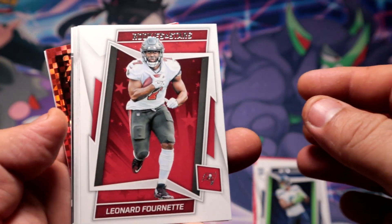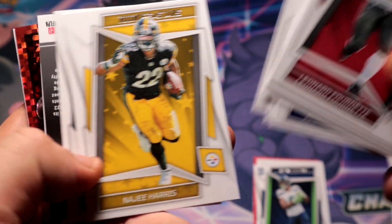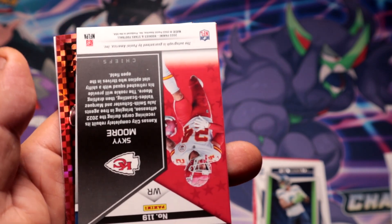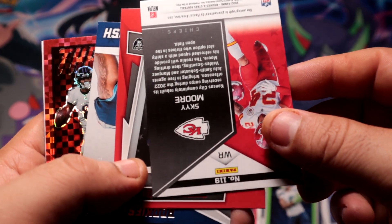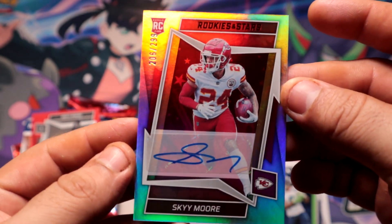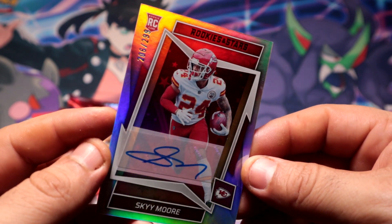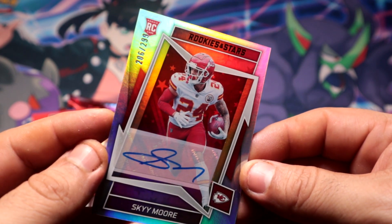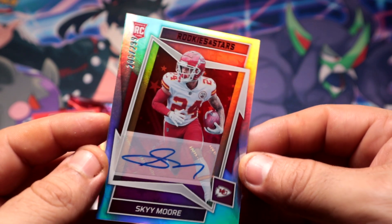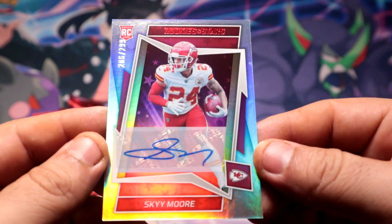Bag number two — oh, a red prims upside down card, what is this? Oh man — whoo! Autograph rookie! Autograph Skyy Moore for the Chiefs, 206 out of 299. Let's go!